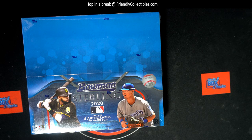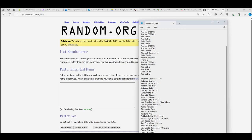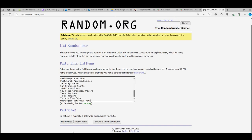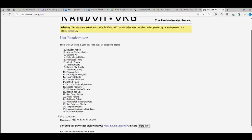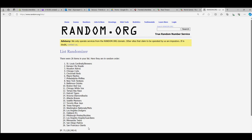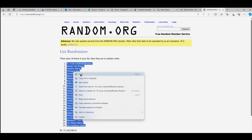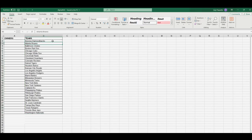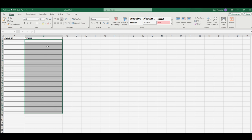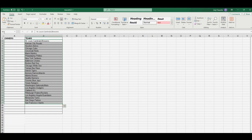So let's go right over here to our randomizer, and let's random all of the teams first. We'll go through seven times. So we got the Giants at the bottom. We got the Cardinals-Brewers combo spot all the way up top. So let's get rid of that default list there.